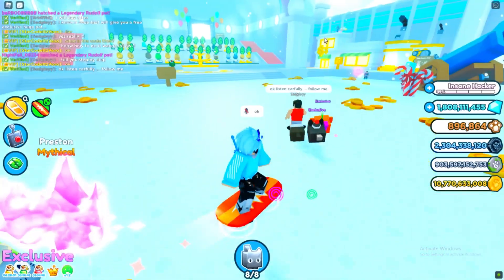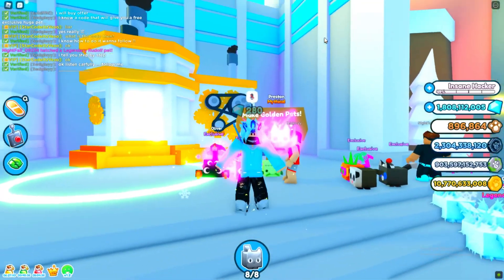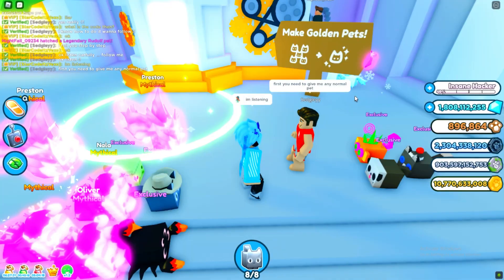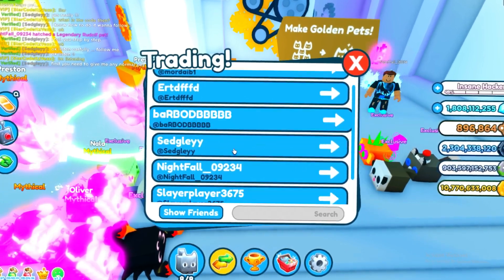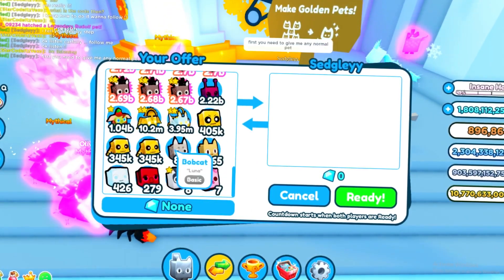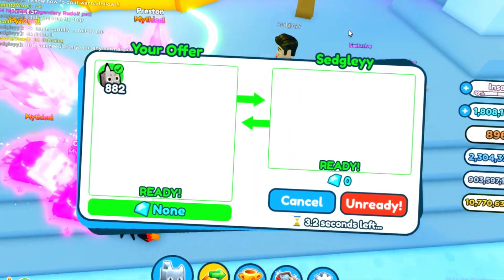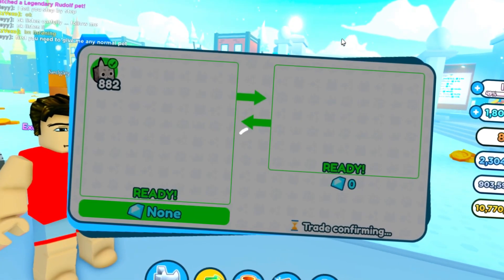Alright, let me follow this guy. Let's see where we need to go. He says to make golden pets. Why do I need to do these steps? He says first you need to give him any normal pet. So I have to give him any normal pet — let me go ahead and do that. I'm not sure why I need to give him a pet, but maybe it's a part of the process. You gotta trust the process, guys.